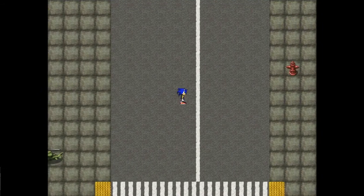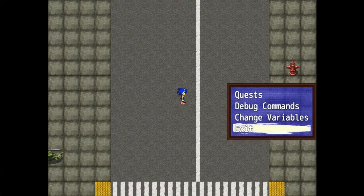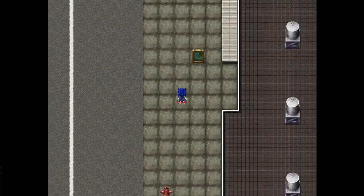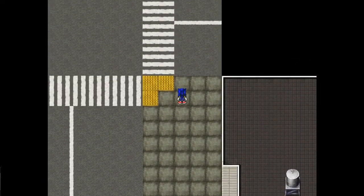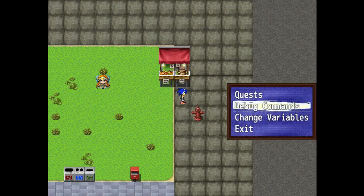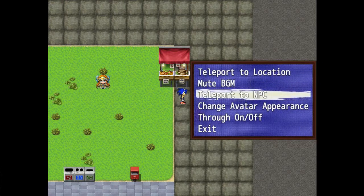Now this debug menu is only accessible on three maps, and I would strongly recommend not using it until you've explored the entire prototype on foot. But it's there if you want to use it, and it's definitely been useful for me during playtesting and while finding bugs, as the reason why it's called debug.